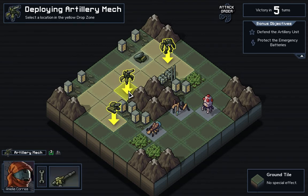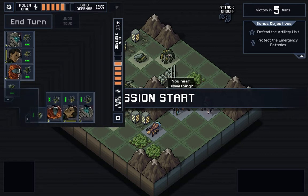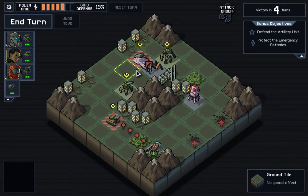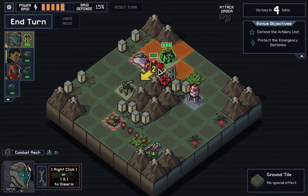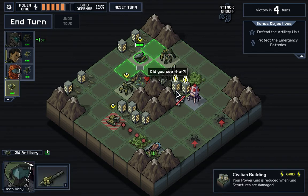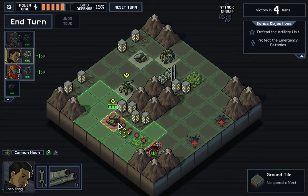Into the Breach is a turn-based strategy game. The main point is to defend structures from invading aliens, and occasionally you'll be given the additional task of defeating a small boss, which in return will give you corporate reputation. You can then use that reputation to buy different upgrades for your mechs.